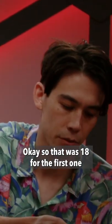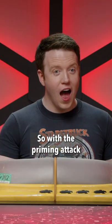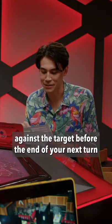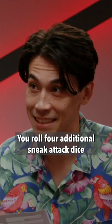So that was 18 for the first one. We're just gonna see if I can get a nat 20. You're kidding me. Oh my god, you hit both of those! So with the priming attack, let's read it out: on a failed save, the next time you deal sneak attack damage against the target before the end of your next turn, you roll four additional sneak attack dice.